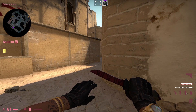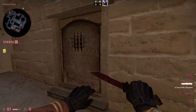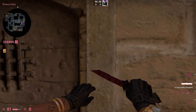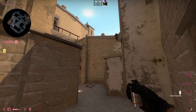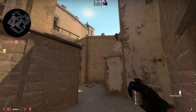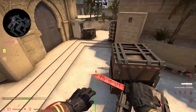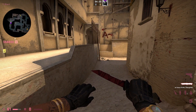For the second smoke, we're smoking CT. The first variation: go to the right side of the door and hit the middle, then aim for this little white dot right here and jump throw. This will smoke CT perfectly with no gaps for the CT players.